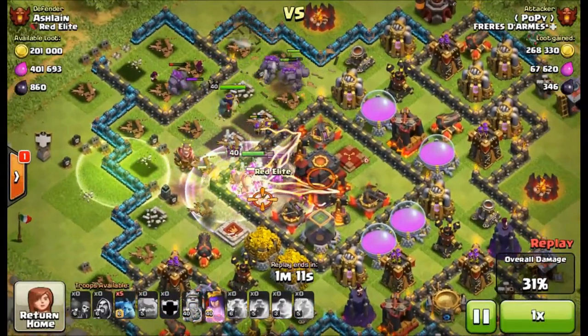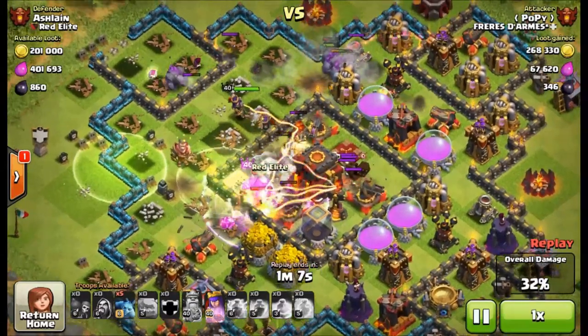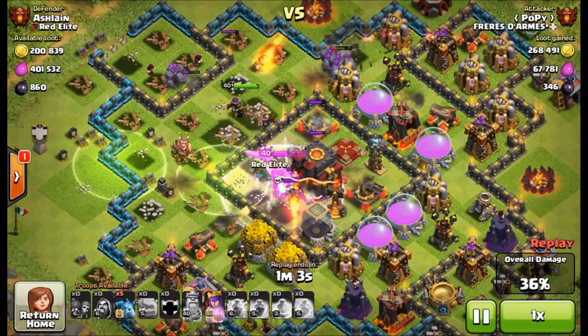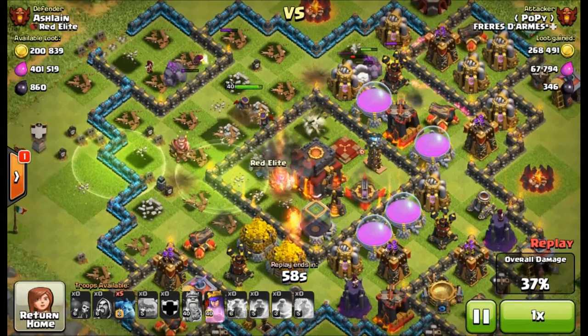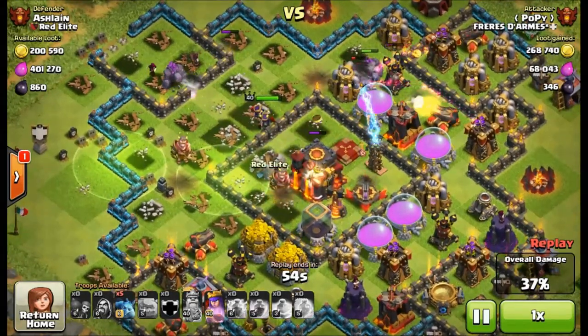He already used the Barbarian King rage ability, and that's why I might change my base. Because if you can get that Barbarian King in the middle, the defensive concentration just doesn't seem to be enough to withstand having the king in the core, especially when the queen is nearby to snipe that town hall down. So this is an example of a successful attack.